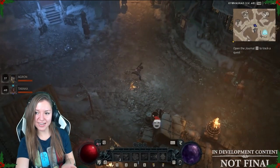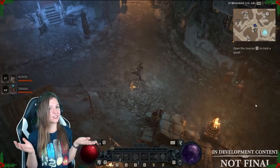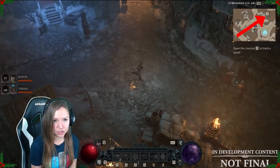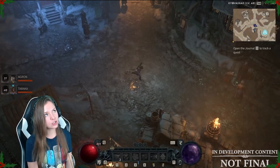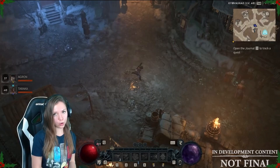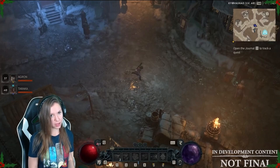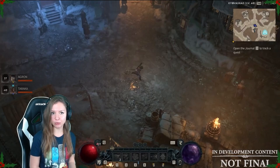Here upstairs we can see our stash and our wardrobe. The stash currently has four pages — similar to Diablo 2 Resurrected — where you can store absolutely everything. In your wardrobe you can save your transmogs, buy new transmogs, access the shop, and make your character look incredibly beautiful.